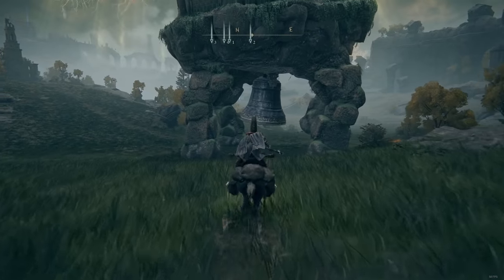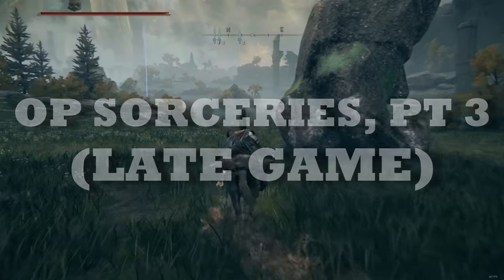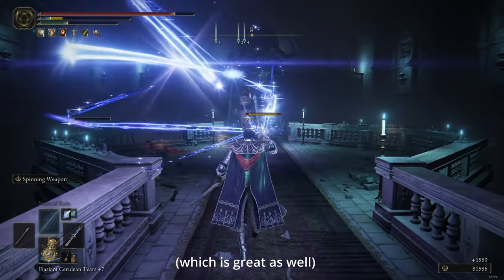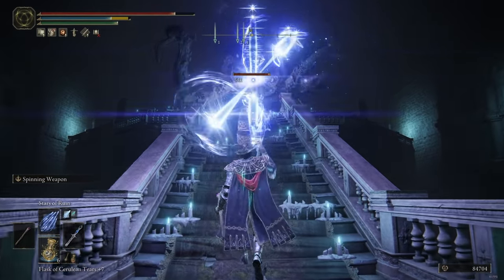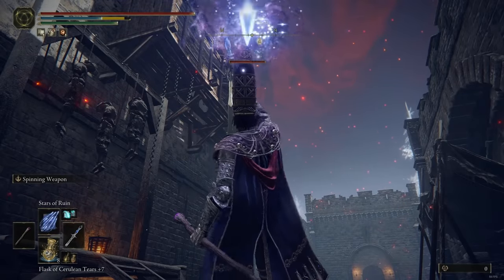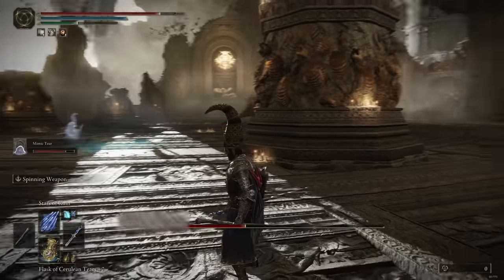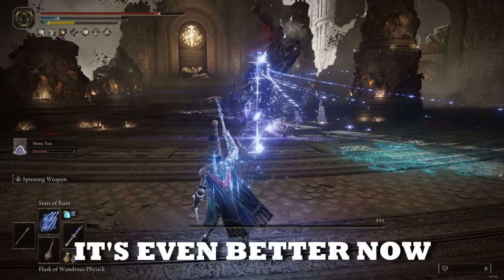Now we need to talk about sorceries. There are still a bunch of powerful spells to pick up that we need to start using now that we are in the late game. The first is the Stars of Ruin spell — this sorcery is incredible in the late game, not necessarily because of its damage output but because of its unique tracking capability. In the mid game it's less relevant because most enemies don't move as much and you don't have enough FP to justify its high cost. In the late game though, it's incredibly good because some bosses move constantly and this spell provides the ultimate solution. With the most recent patch its FP cost has also been reduced, so it's gotten even better.